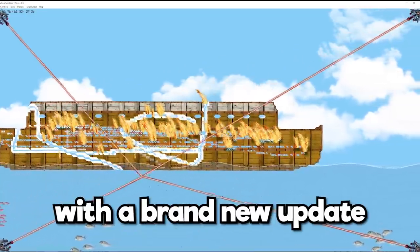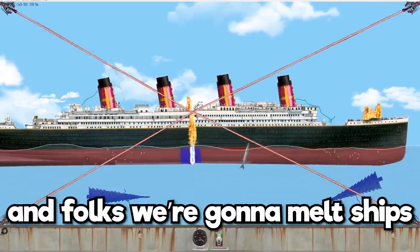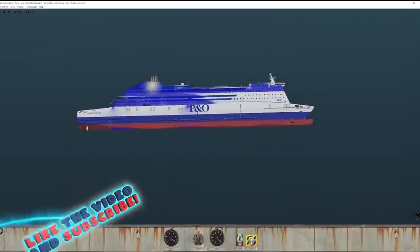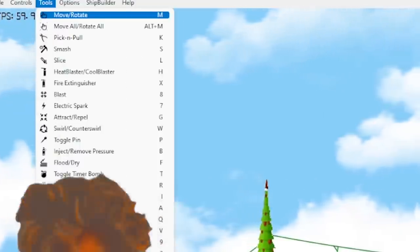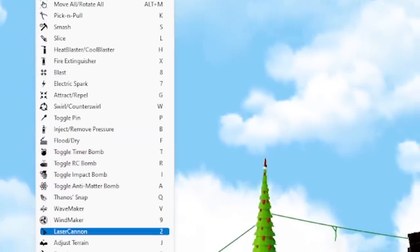Today we're back at Floating Sandbox with a brand new update - they have lasers! We're gonna melt ships. I tried to melt a ship and fill up a hole and it's amazing. Be sure to hit that thumbs up button and let's jump in. If we drop down our friendly little tool guide, we'll scroll down and you'll notice a new option called laser cannon.